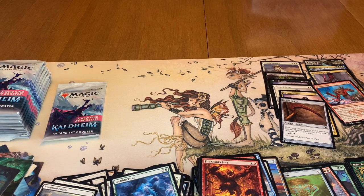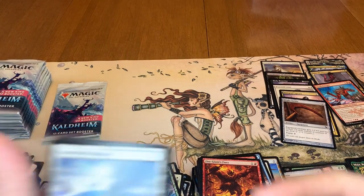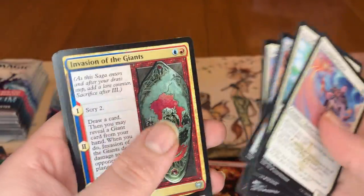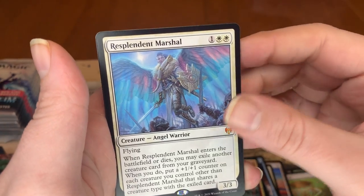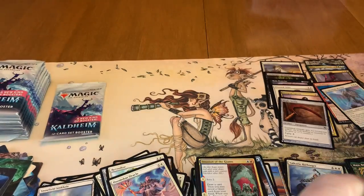I haven't really learned the breakdown of the packs — on why some packs have like seven commons, why some packs have one. Our next one is going to be Alrund, God of the Cosmos art card. Got a couple of these — really like that one. We got our land, commons. Evasion of the Giants. Then we got a Resplendent Marshal, Valkyrie Harbinger — which is good. And we got a Dread Rider as our foil. And a minigame.